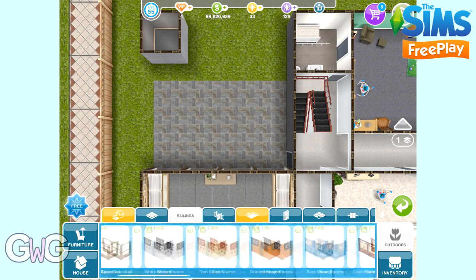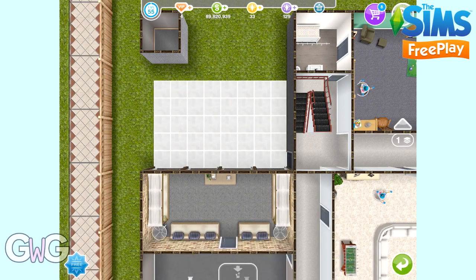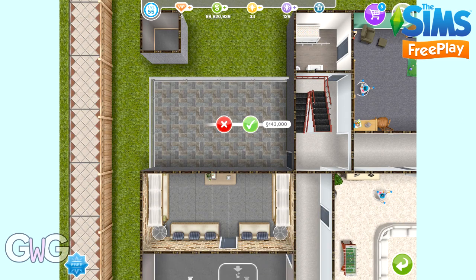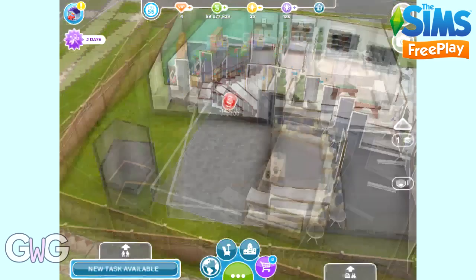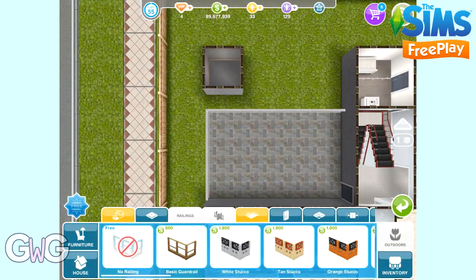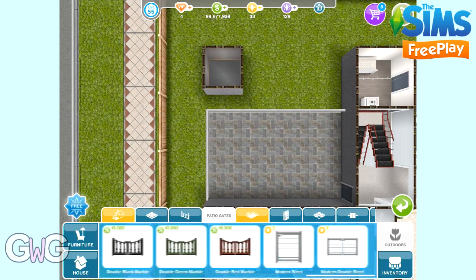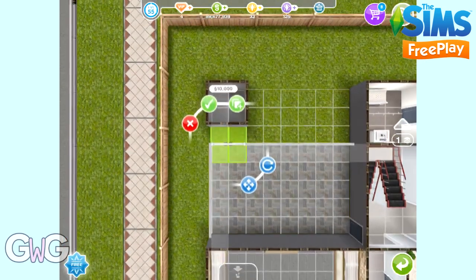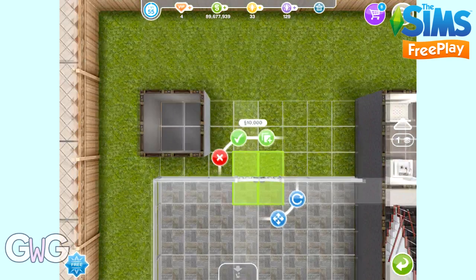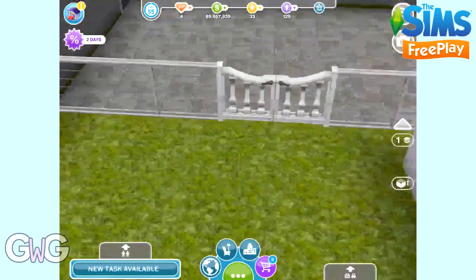The next patio tab, the third tab along, is railings. So this is where you can add a fence around your patio. Click on the railing you want and then on the patio to add your fence. And the fourth one is patio gates, so you can add a gate to the fencing that you've just put on your patio. Place it anywhere on the railings to add a gate so they can get onto the patio.